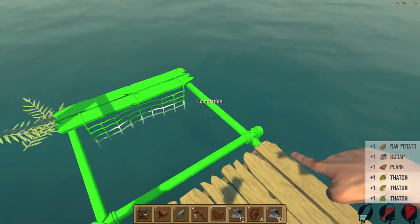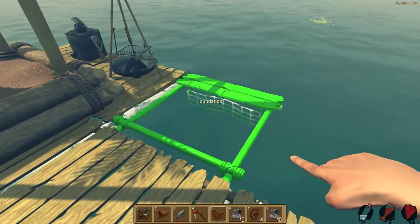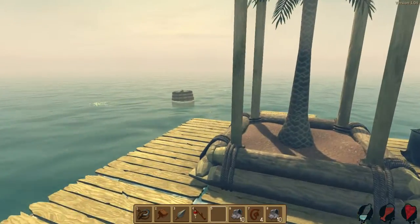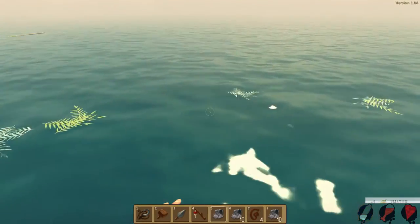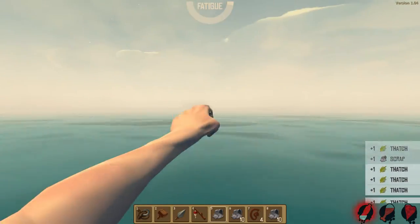Basically I'm going to do a line of item nets all the way down this way. There's one starting off and it's going to be a long journey. There's a lot of thatch — we need a lot of thatch and wood for them, that's all we need. And I'm thirsty again.